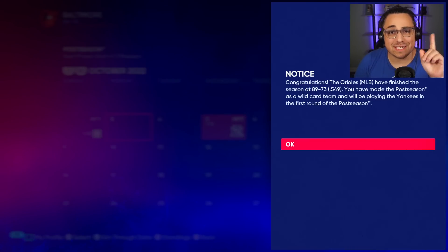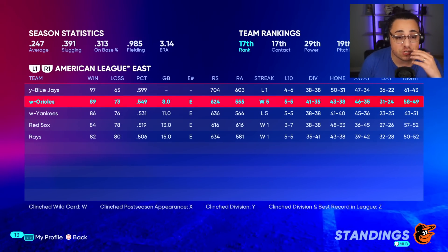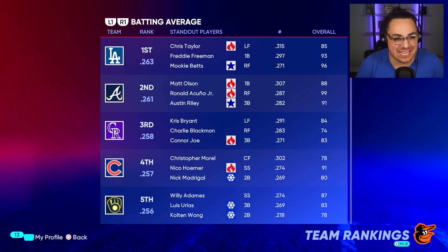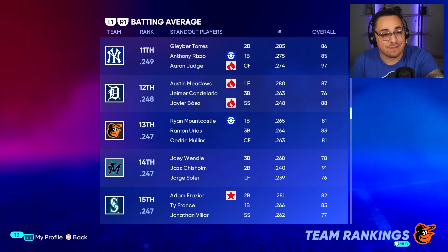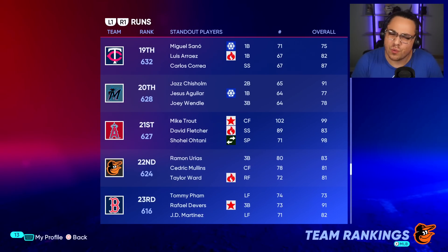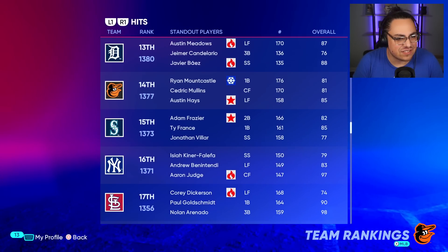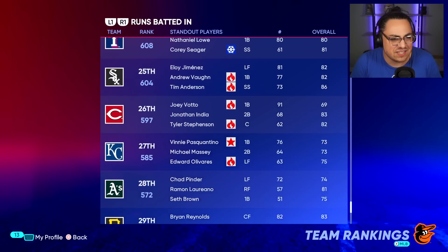We made the postseason as a wildcard team — that's a success! I took the cheapest team possible in baseball and we finished 89 and 73, taking on the Yankees. We actually finished above the Yankees. Looking at where we rank as a team: 13th in batting average, 20th in runs — not the best. We're a little low on offense but kind of middle of the road.